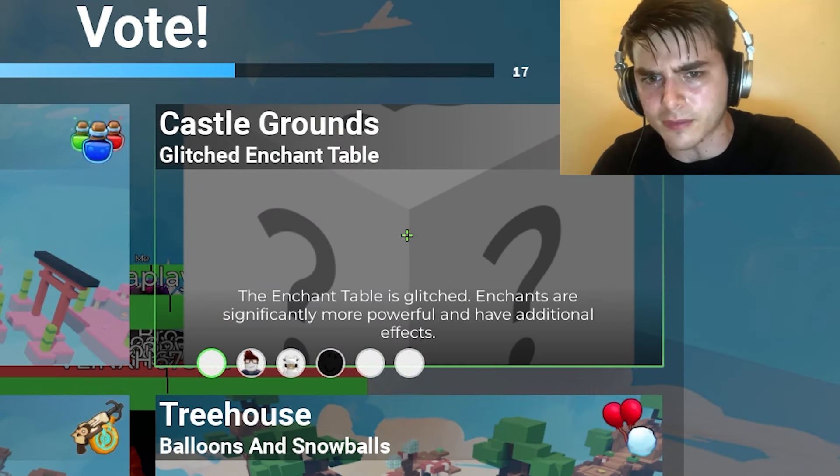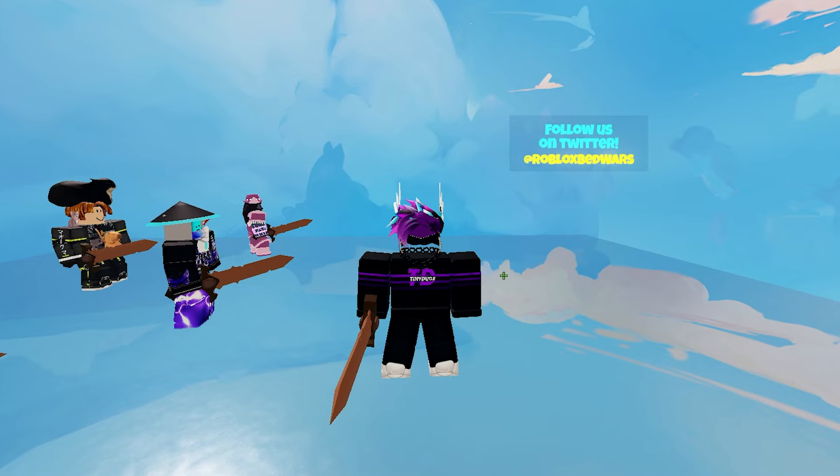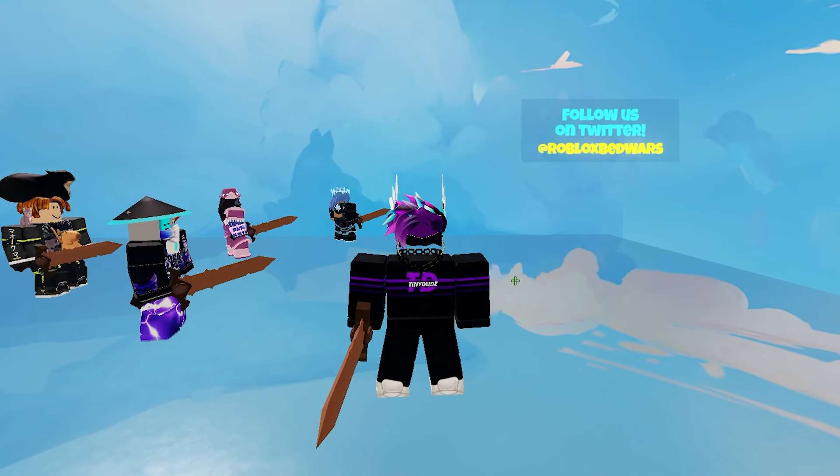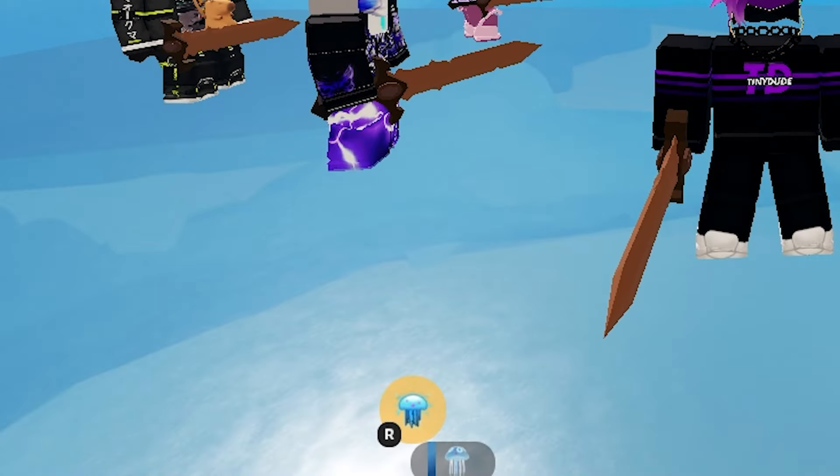No way — glitch entrance on the table. I'm going to spam that mash mechanic. If we get glitch entrance on the table, we're going to do absolutely insane damage because the entrance is like two times better. And we've got grappling hooks — very nice.